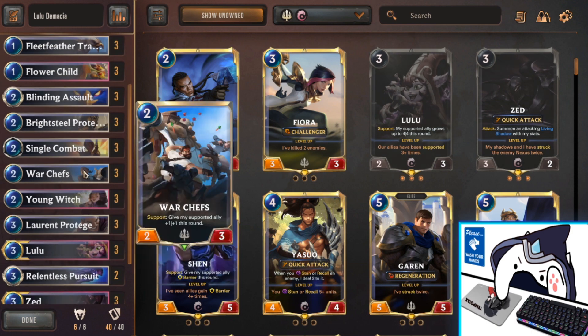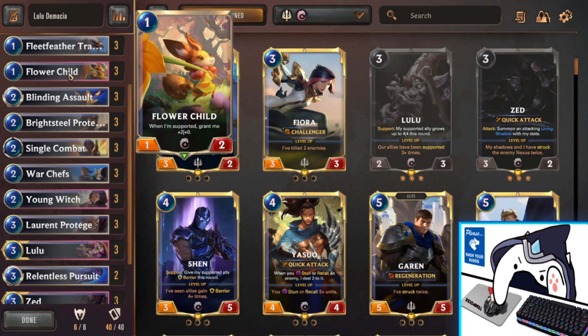Next we have War Chefs — another broken turn-2 unit that Demacia has. Demacia just has a plethora of early game units you can slap into any deck. War Chefs feeding that pack with their support is so good on turn 2 — that +1/+1 actually goes a long way. You wouldn't think so until you play the deck numerous times and just feel how much pressure he gives. He also synergizes with Flower Child to give her a permanent buff on top of her temporary one, making her really hard to deal with.